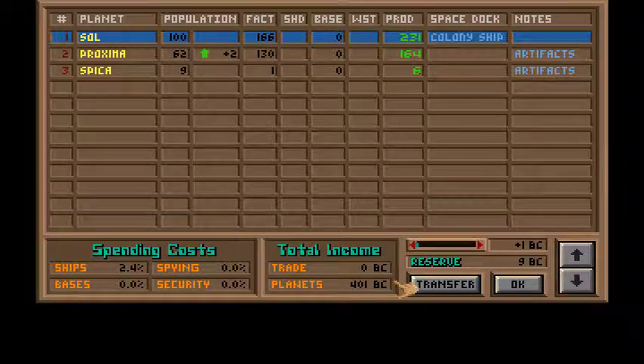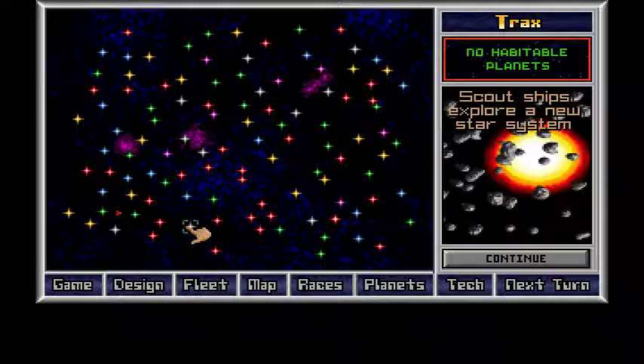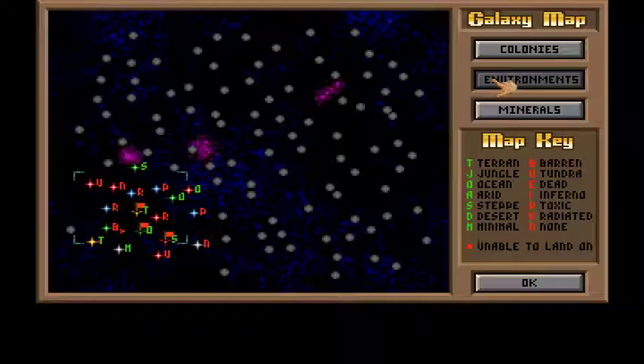Next turn. Always look at the map to see if there's activity. I can't see anything in range. There you go. Let's go for inertial stabilizer. Now I can go back and discover the four, and again it will help me to miniaturize — meaning I can get more stuff on my ship. So if I have a thousand space points on my ship and Duritanium fuel cells take up a hundred, well, when I discover another technology it will probably drop to 90, and I have ten more space points, so I can fit other stuff in there.